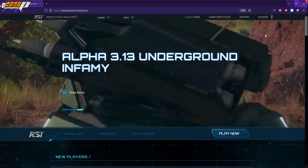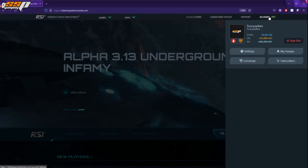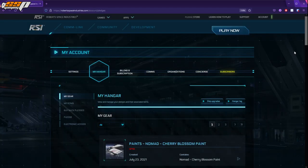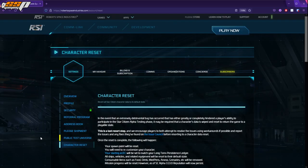First of all, you want to be on the RSI website, and then click on the account button on the top right-hand corner of the screen. Then click on My Hangar, located here. Then click on Settings, located here. And finally, click on Character Reset, located at the bottom of the menu on the left-hand side.